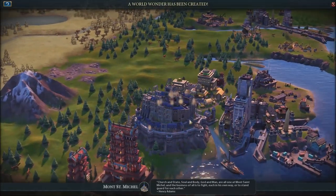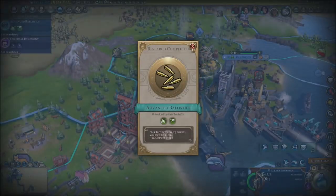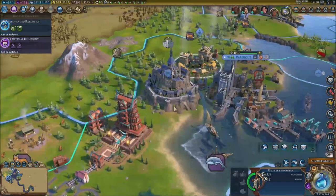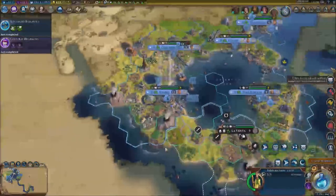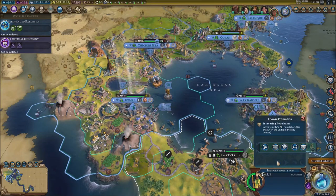Mont Saint Michel is done — two wonders just like that. We got machine guns and all that good stuff. These wonders really look beautiful when they are next to each other. So we can have a promotion — what does that do?